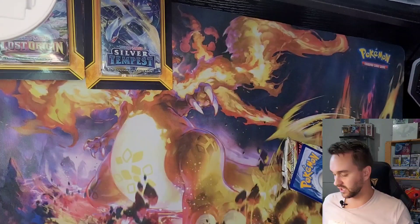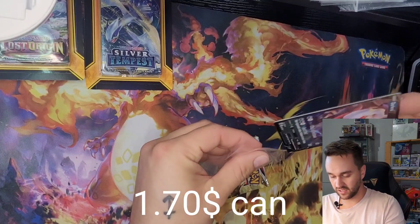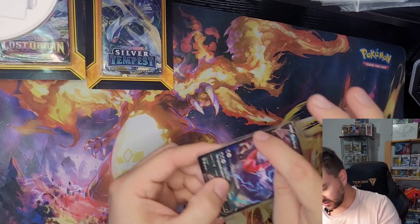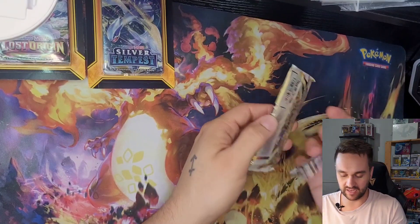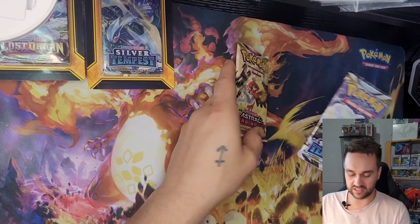There's a bonus card at the back of it. We got a Dark Ray V card. Not a bad pull, but I think the card got a little bit damaged while being in those packs, probably moving right and left. And we have an Astral Radiance beside it, behind the Silver Tempest.